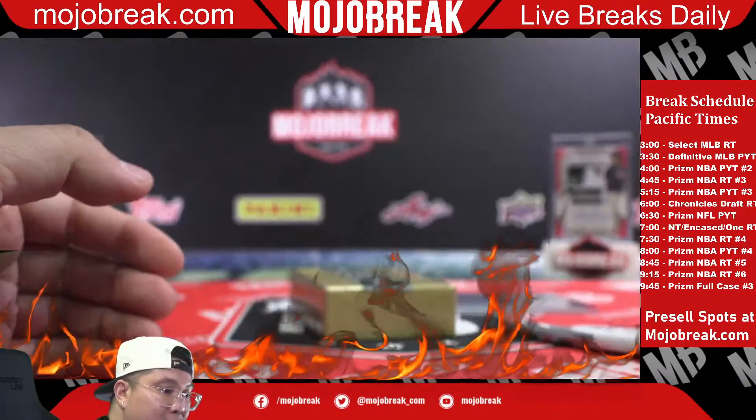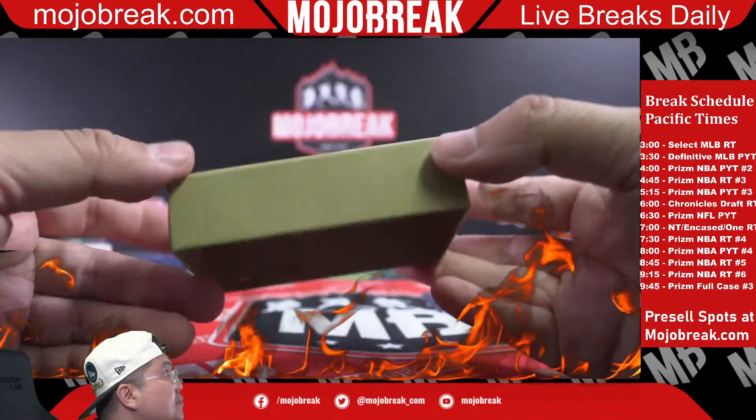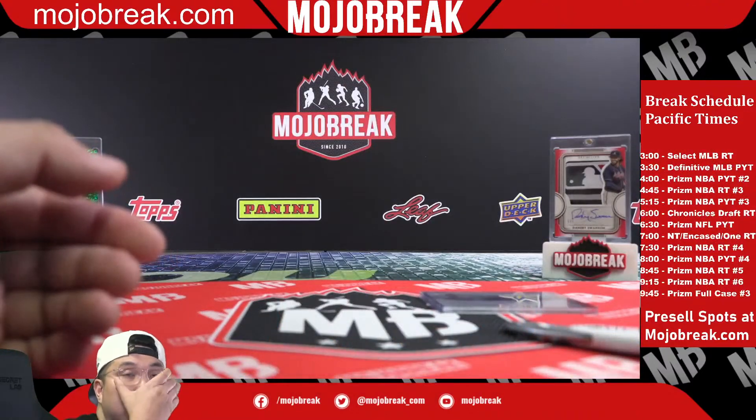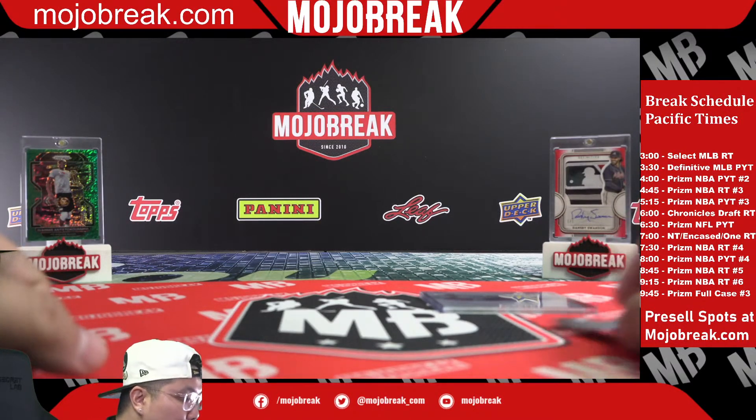All right, that was the break folks — six-box high-end 2021 National Treasures, Encased, and Panini One Football, random team style number eight. Congrats to everybody that got a nice hit. Next high-end football break on the weekend schedule is Sunday night with the Flawless and First Off the Line two-box PYT.